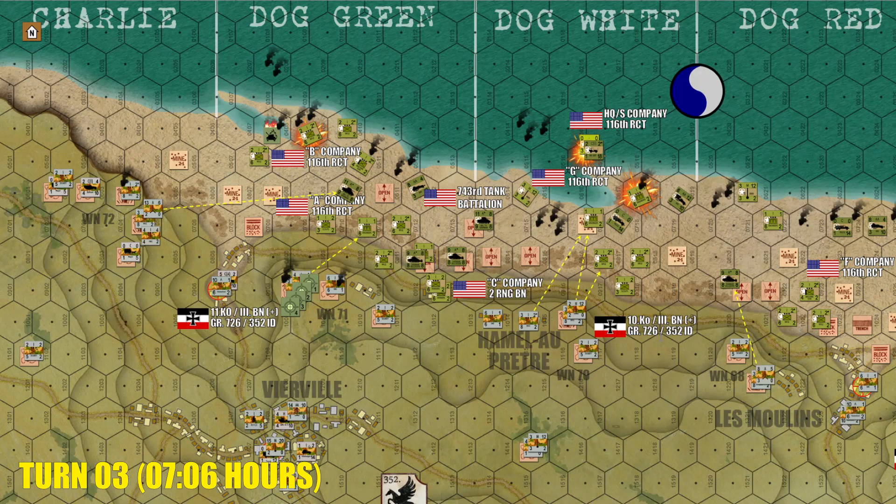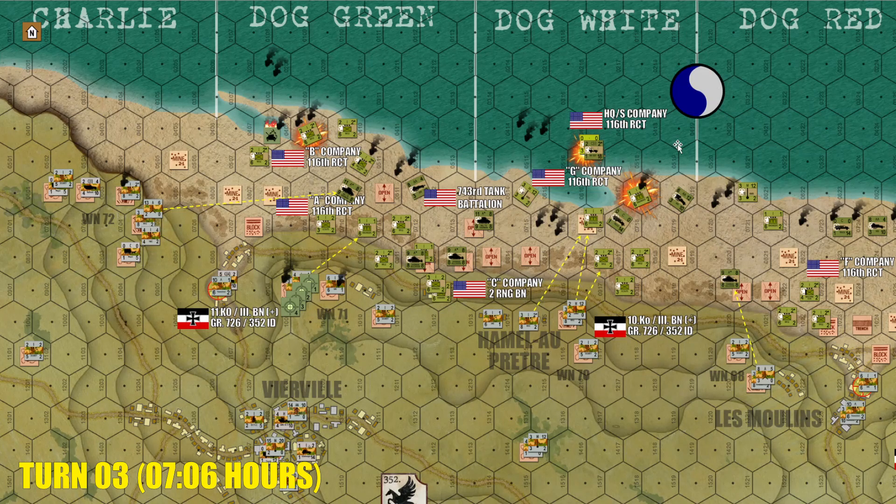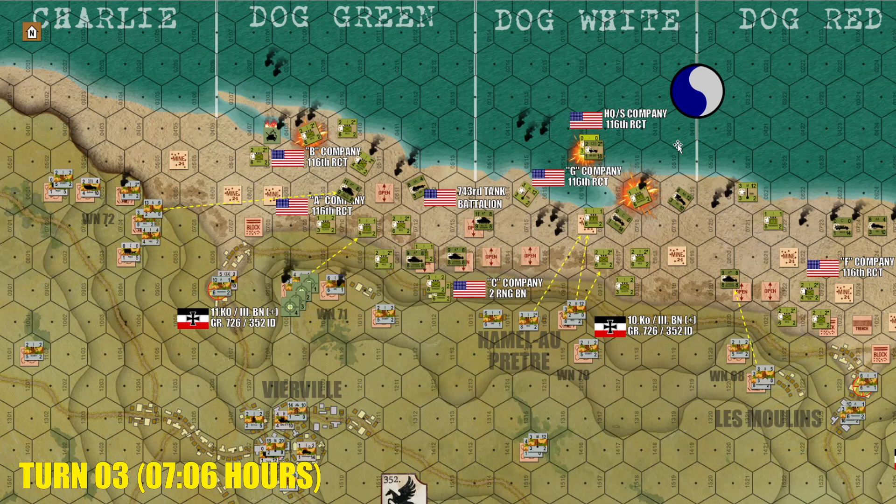Over here at Bloody Vierville, a very important unit has been hit by German artillery and blown up before it even reaches the table — the headquarters and service company of the 116th Regimental Combat Team. We may have just killed Brigadier General Cota, assistant divisional commander of the 29th Infantry — the Robert Mitchum character in The Longest Day. That's probably going to have some pretty bad effects. The Americans do get a morale check to see if Brigadier General Cota has survived or whether a member of his staff can take over. They do pass that check — this is a morale B unit, and though it was a very tense moment for the American player, they came through relatively unscathed.